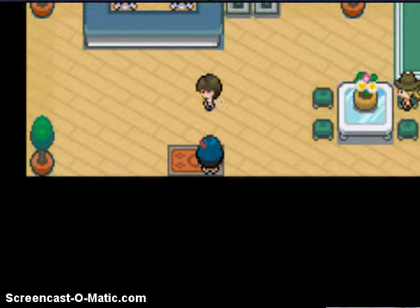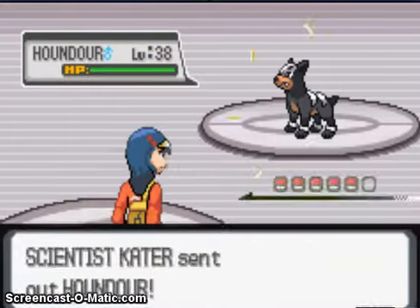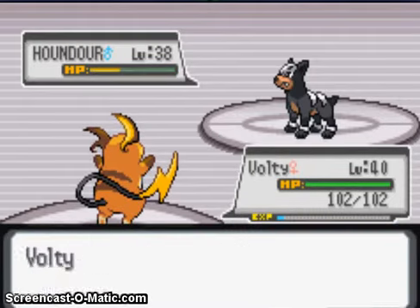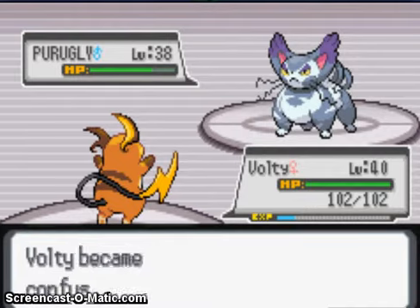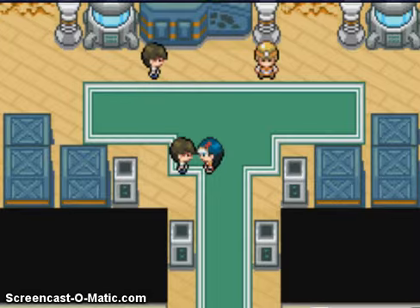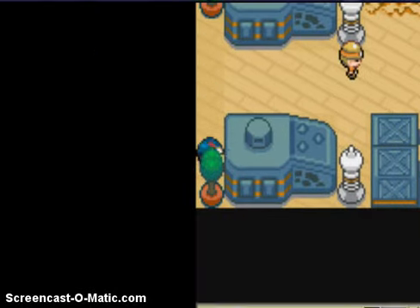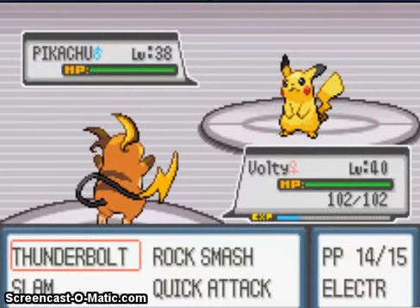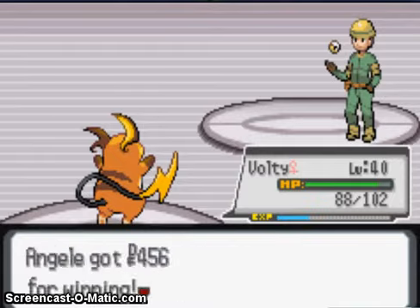Last time I told you about this glitch where you can't just get the gym leader right away, because you try to find him in the spot where he's supposed to be, but he's not there. I've battled him in this condition before, but you always manage to find him after like 5 resets max.